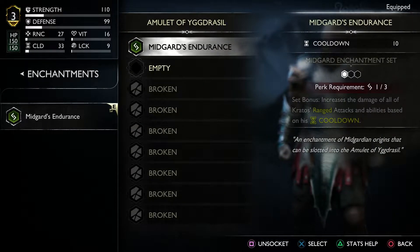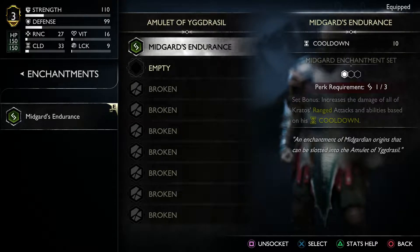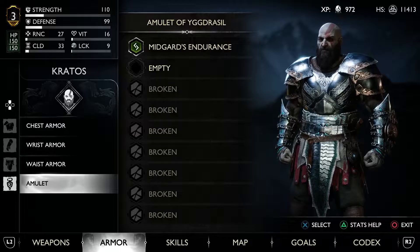This perk requirement — it's a cool down. As a set bonus it increases the damage of all Kratos's ranged attacks and abilities based on cool down.